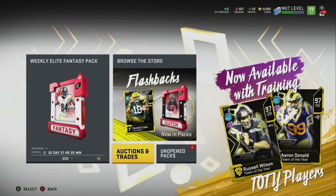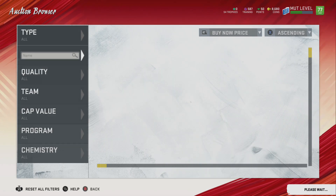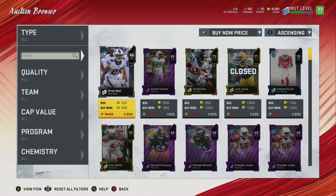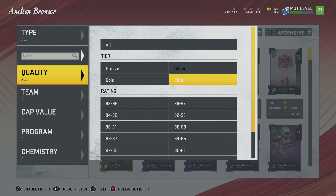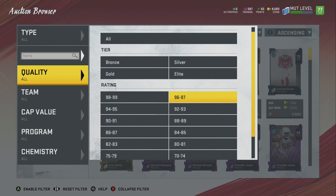No MUT Rewards today, so that does kind of suck. EA is trying their best to avoid giving us as many free coins as possible — I'm just going to say it. No specialist packs and no free packs either.